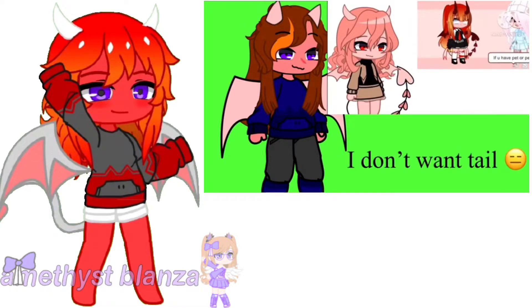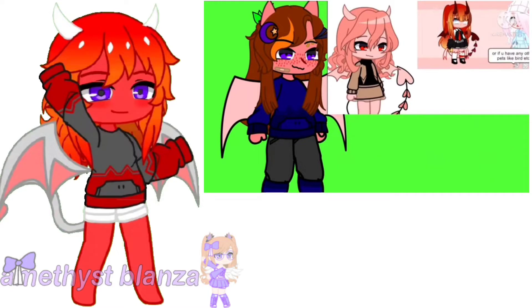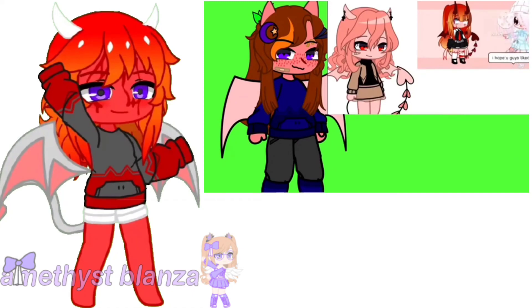If you have a pet and it's a cat, then add some hair accessory. If it's a dog, then add some face accessory. Or if you have any other pets like a bird, you can add both face and hair accessories. If you have no pets, then add blood — anywhere you can add it. Now our demon devil OC challenge is done. I hope you guys like it.